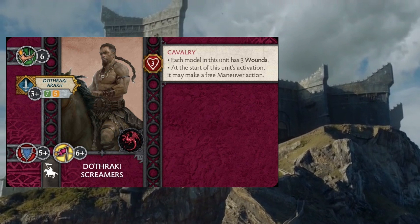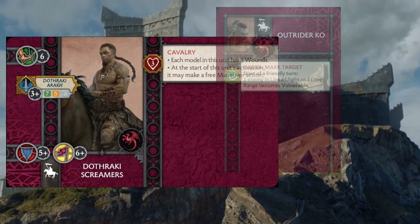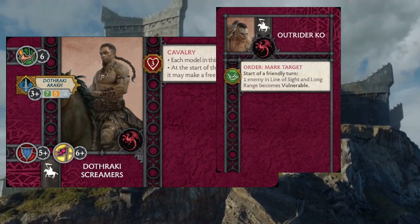The other things we're doing with these Screamers is adding some attachments, because we've got the points for it and Targaryens don't have the greatest access to cheaper options. One of the units of Screamers is getting an Outrider Co, really because Mark the Target can help turn on some of the other abilities. If you have Press the Advantage in hand and don't have the ability to go after the tactic zone, having this Outrider Co hanging around ensures you can take full advantage of that. I wouldn't really play a Barristan Selmy list without having one or two of these in here.